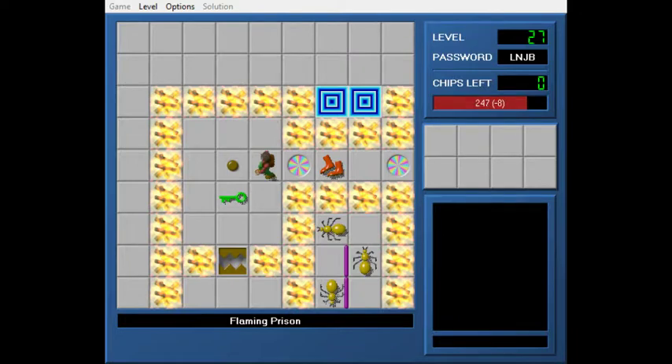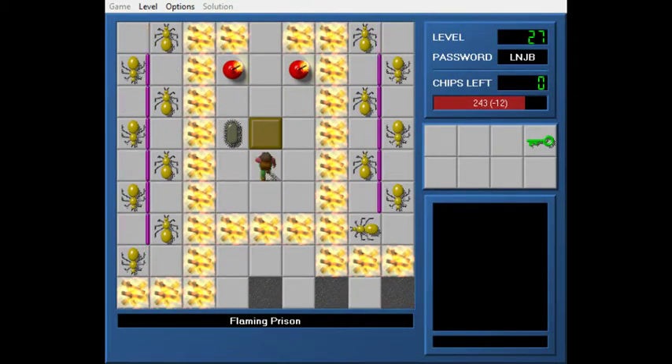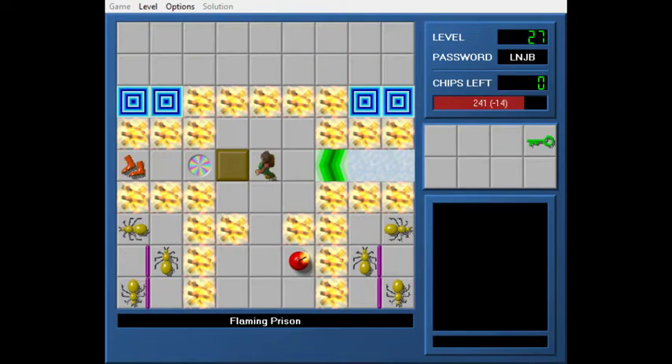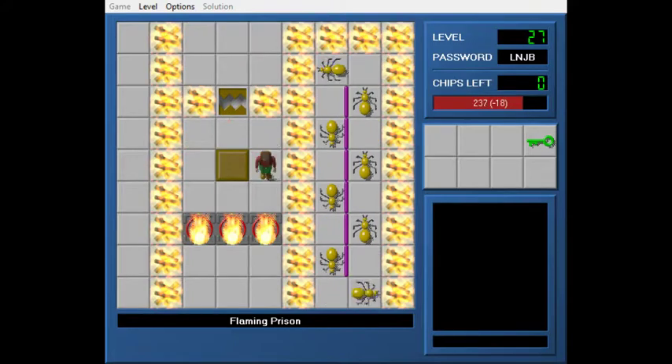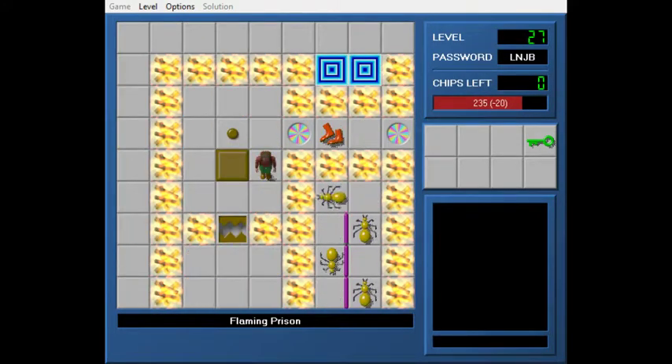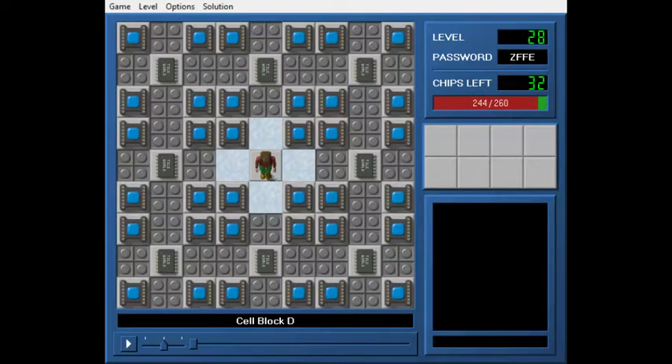Okay, so I need the green key. I can get the green key, which gives me this block, which gives me a trap button, which gives me this block, which lets me set up a partial post. Hi Tyler! So that's Flaming Prison.